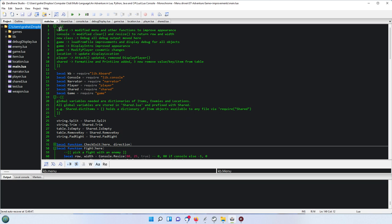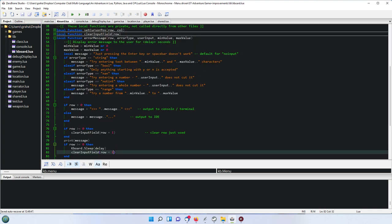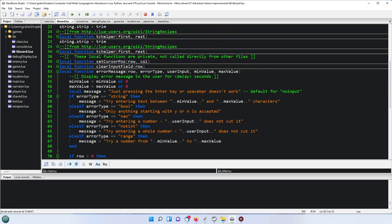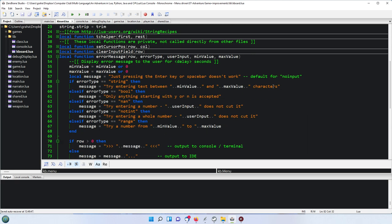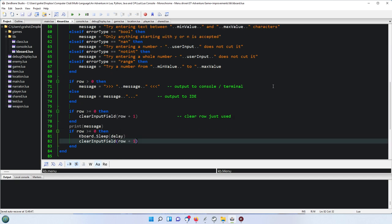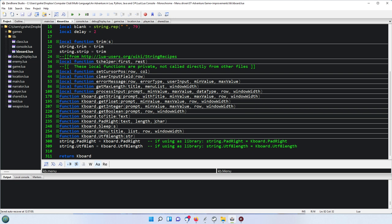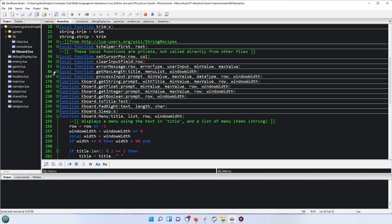There are quite a lot of changes in the keyboard library which we didn't really go through — it was there ready for you to use, but I needed to change it. Let's increase the font. The main change, I think it was in menu and process input.